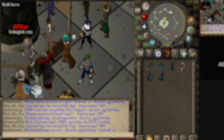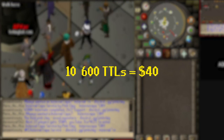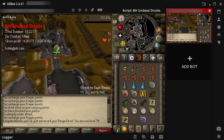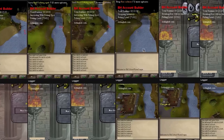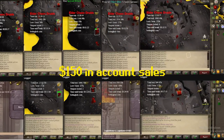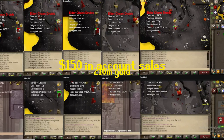I managed to sell all 10 of my 600 total level accounts for $4 each. For only 15 minutes of work setting up the task to get these levels, I made $40 — that is really good. I also expect my elder druid farm to make over $150 in account sales and 210 million in gold.